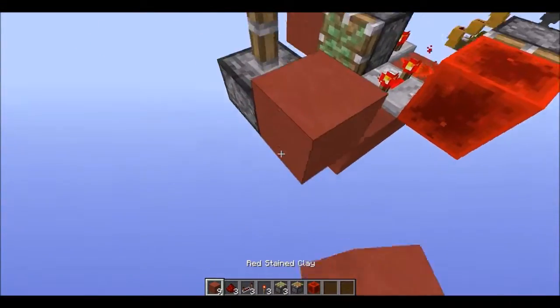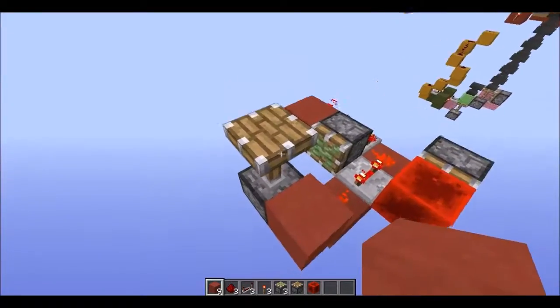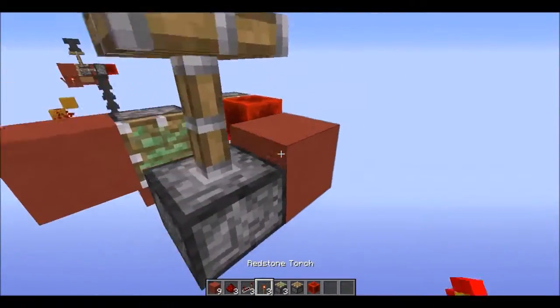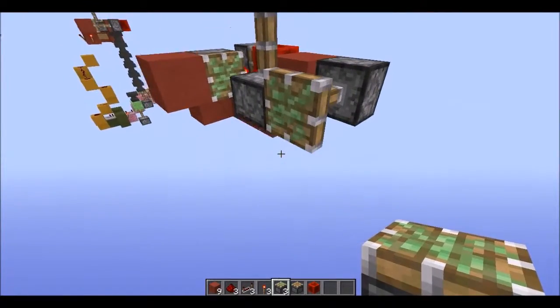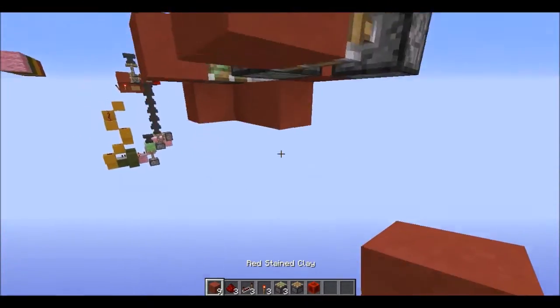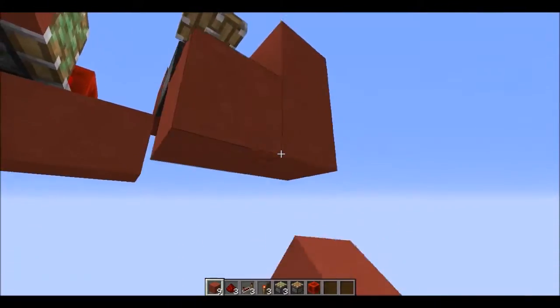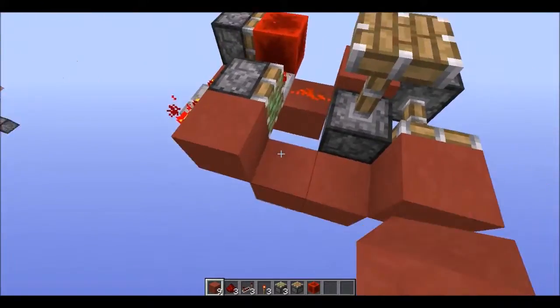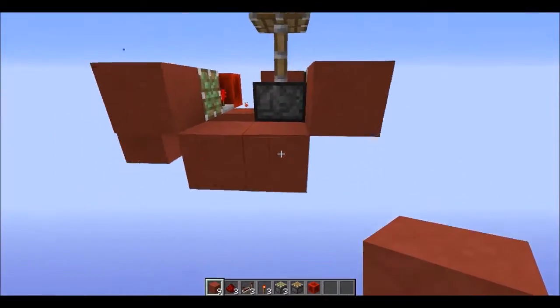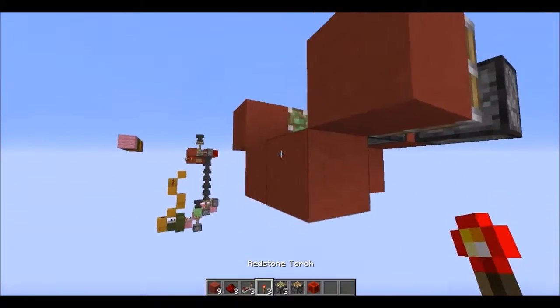Next you're going to take your block and place it right there, and you can see this piston will power up. Then you're going to take another sticky piston — your third and last one — place it there, put down a piece of red stained clay or whatever block you're using, then take two blocks and connect it up like so, and you should have this little U-shape.